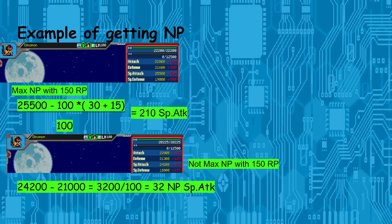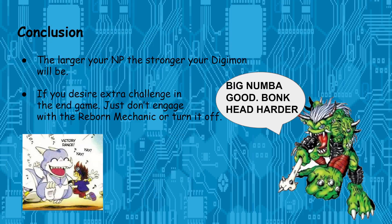The conclusion: bigger NP equals stronger Digimon — big number good. This guide is mostly for people curious about how NP and Reborn work, or what the criteria for Reborn is, so your favorite Digimon can become a stat stick and kick ass. If you want to do a challenge run without Reborn, turn it off — you're losing out on about 1,500 extra stats, but it's not the worst.